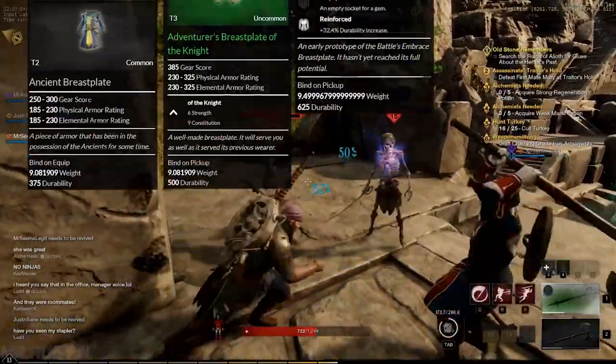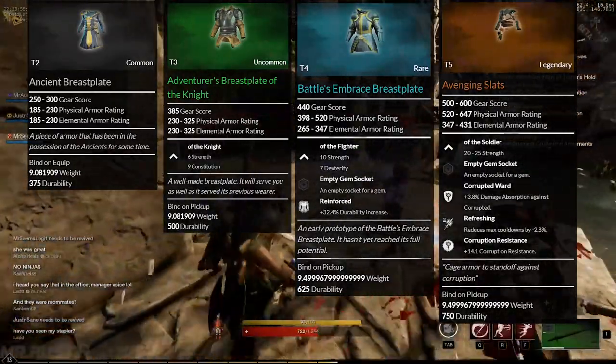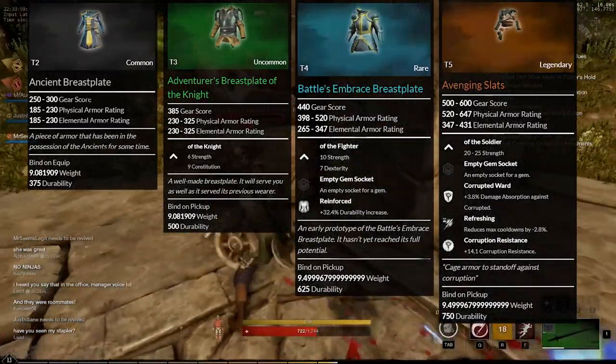Gear comes in ranges of five tiers. These tiers have level requirements, and with each tier comes new perks or availabilities for gem slots.